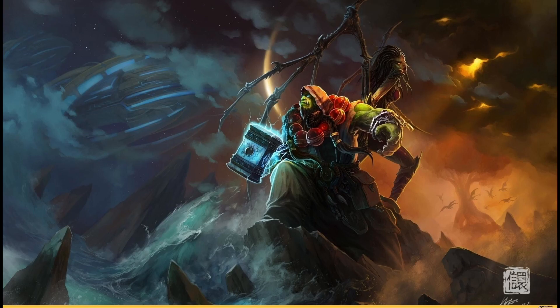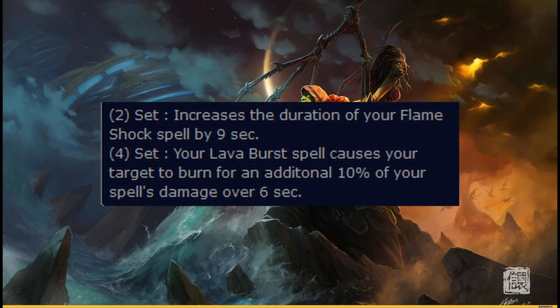Looking at the new 4-set, we're going to get an improved Flameshock with a 9-second duration increase at the 2-set, with the 4-set giving our Lava Burst the option to burn a target for an additional 10% of the spell's damage.